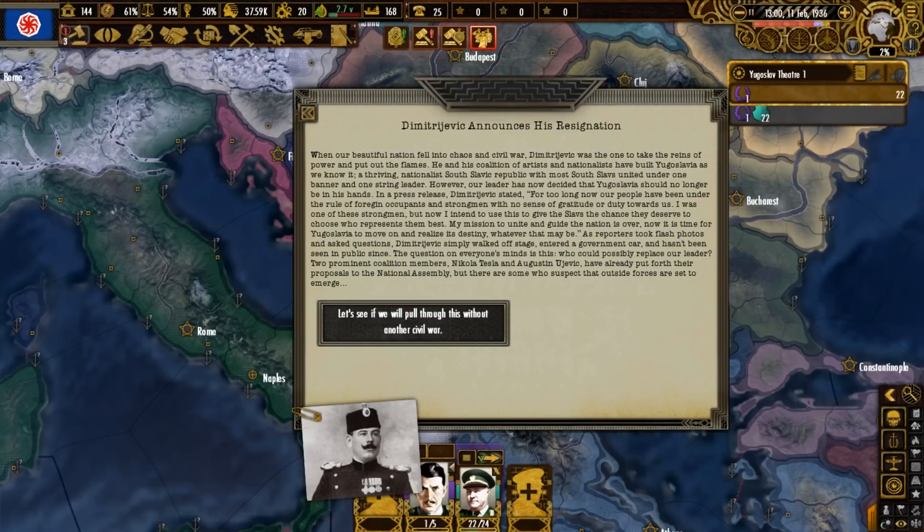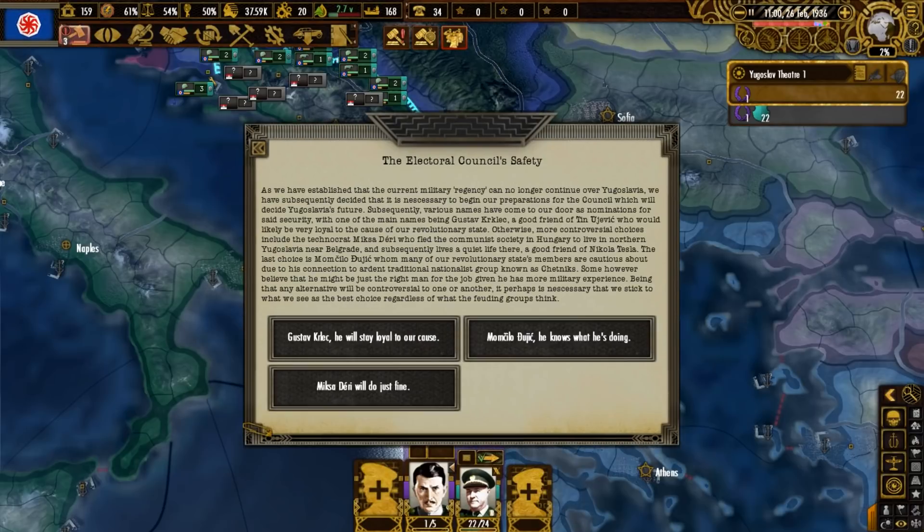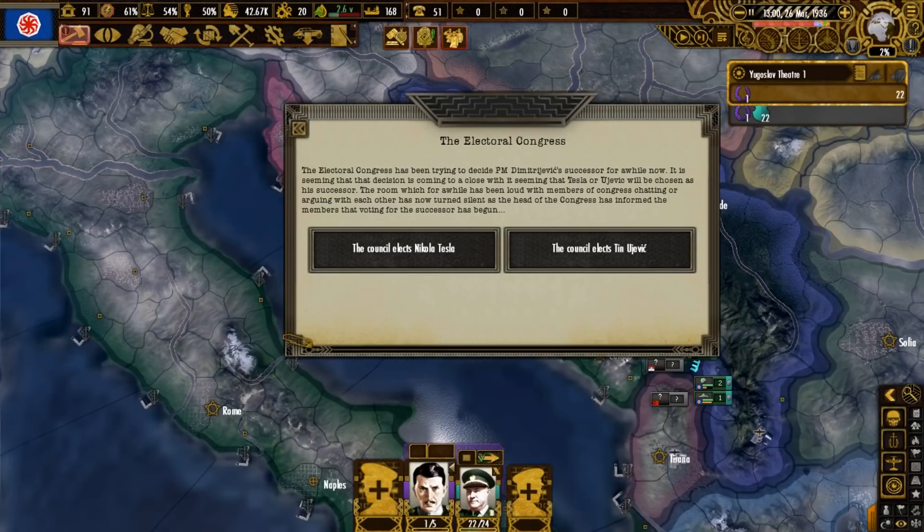Dragoldan Dmitrijevic, the man who took power and put out the flames of the country falling into chaos, has chosen to resign, viewing himself as a strongman. He now wishes for the people to decide who shall represent them best. Tesla and another man have put forth their proposals at the National Assembly. Security must be chosen for the Electoral Council's safety — there are three choices, but let's go with the Hungarian who left his country and is also a good friend of Nikola Tesla, Miksa Dery. The Electoral Congress must choose the successor of Dmitrijevic, and we'll go with Nikola Tesla.